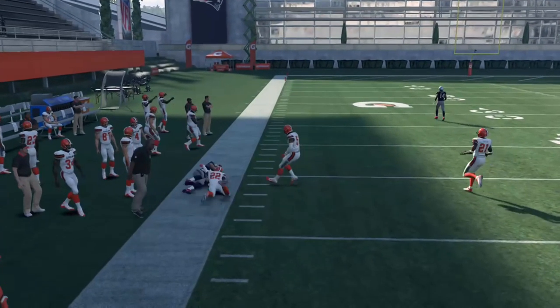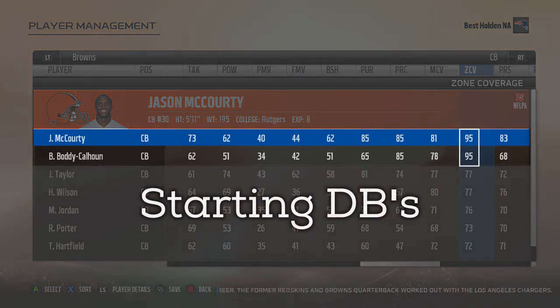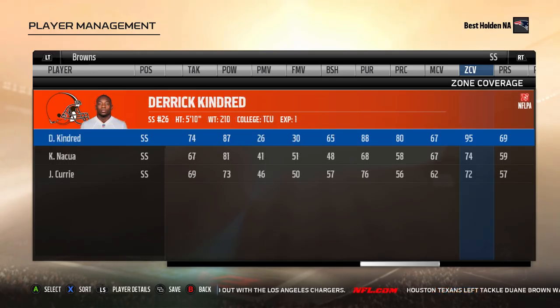You guys might be asking why am I practicing against the Browns? On my rosters I went through and changed all of the Browns' defensive backs to have 95 zone coverage — all their corners, all their safeties. I want to simulate a MUT environment since at this point in the year almost everybody who's playing MUT has 91-plus zone defenders, which is the threshold where they start breaking as soon as your quarterback starts throwing the ball, rather than normal zone defenders under 91 zone who break basically as soon as the ball leaves the quarterback's hand. So it's more realistic to practice against 91-plus zone defenders because that's what most of you will be running into, especially online in MUT head-to-head.